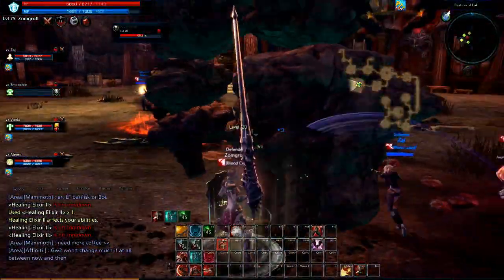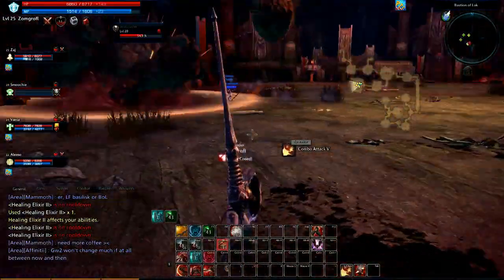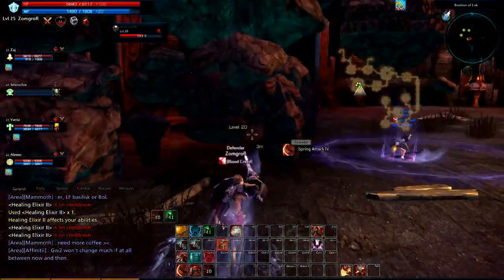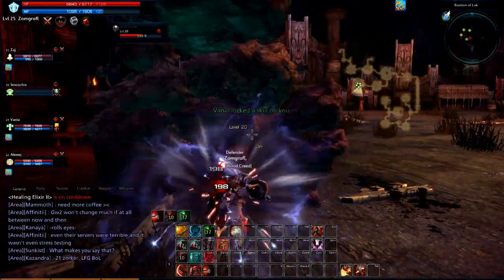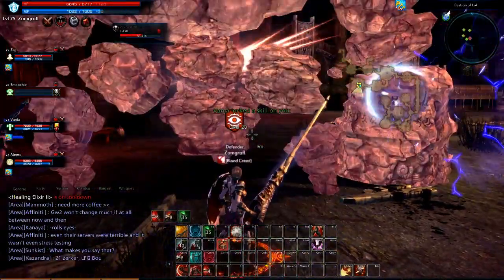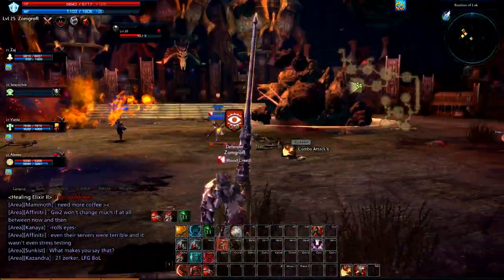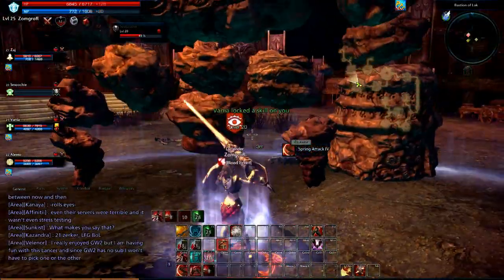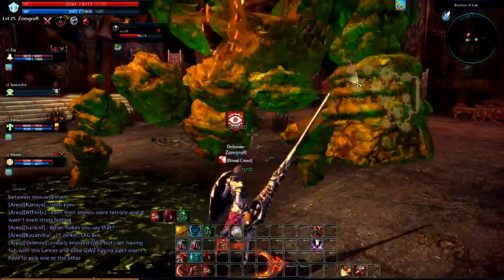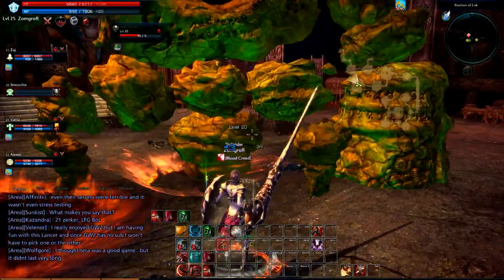This boss has a lot of health and he's pretty much just an annoying boss. He's fairly straightforward, very basic mechanics. Your group just has to be careful of when he's jumping around like that. He'll pretty much pick a target, you'll get a skull above your head - that means you've got to move, otherwise you're going down.